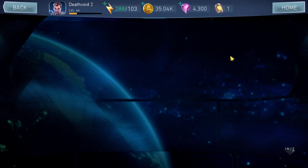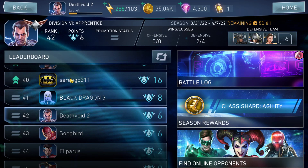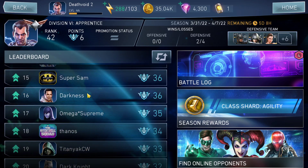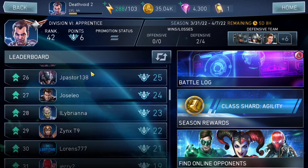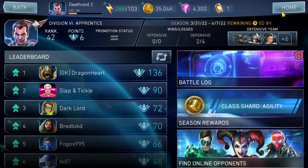In Champions Arena, I got promoted to the next division — Division 6 Apprentice. I was an Outsider before and now I'm an Apprentice, which is great. The grind will increase since I'm grinding on two accounts, but the good thing is I've started getting class shards with agility. I'm currently at rank 42 and a few more matches should get me to rank 30 or lower. It's been a promotion every time since I started this account, so Champions Arena is going really well.